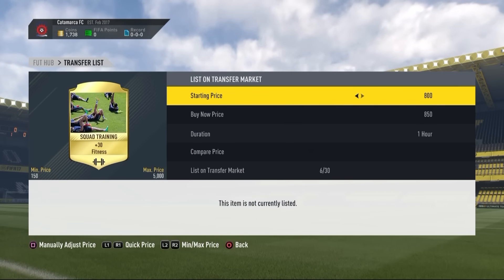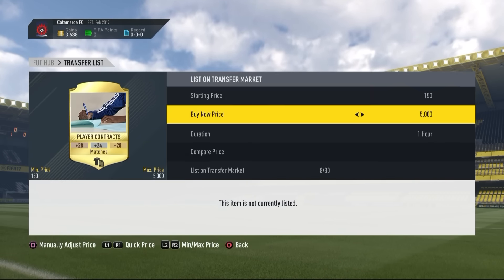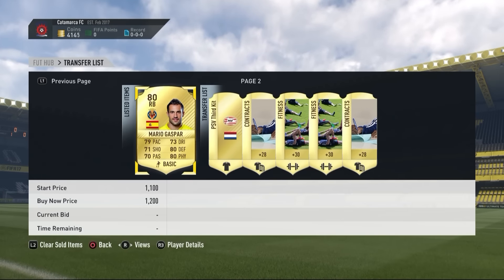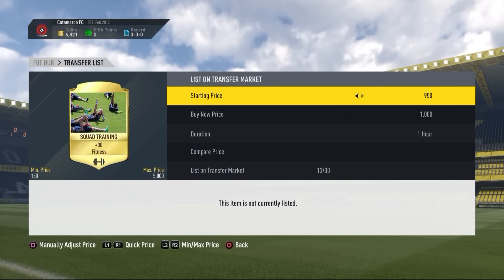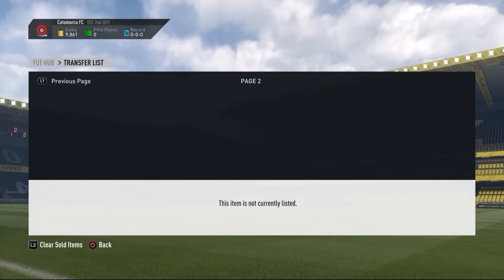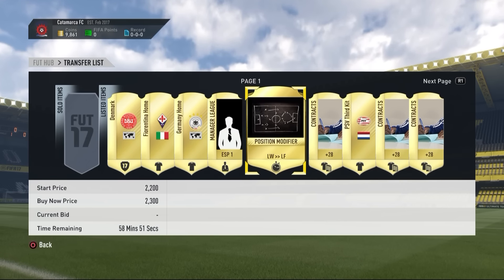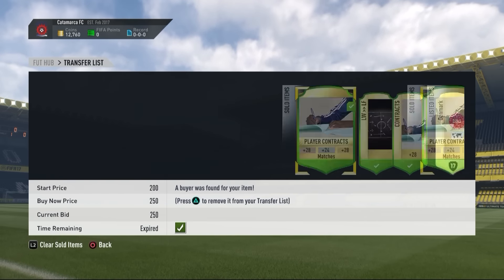2.3k for that position card. Going to be listing up all the fitness cards for 950 or 1,000 coins. Maximović goes around discard value, but Gaspar will be a bit more because of the SBCs. We get ourselves a kit and a contract - all contracts going up for 250, fitness cards for 1,000 coins, maybe even 1.1k sometimes. It's actually looking decent - 9.8k coins we're sitting on. That means for the first time in the series we have made profit from an SBC, from the Galatasaray one. We end up with 12,750 coins - that's 3k profit with still a few more items to sell.